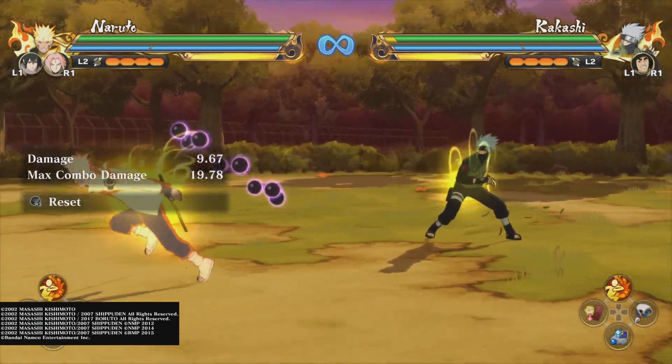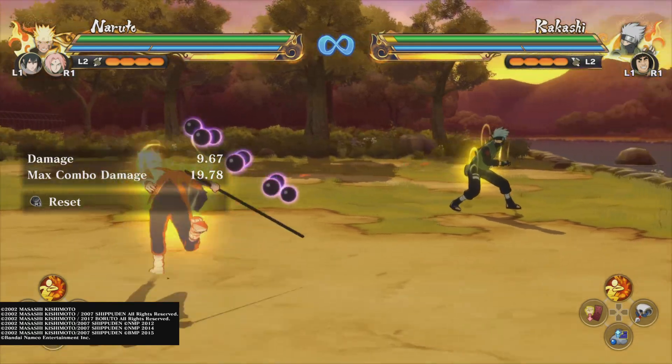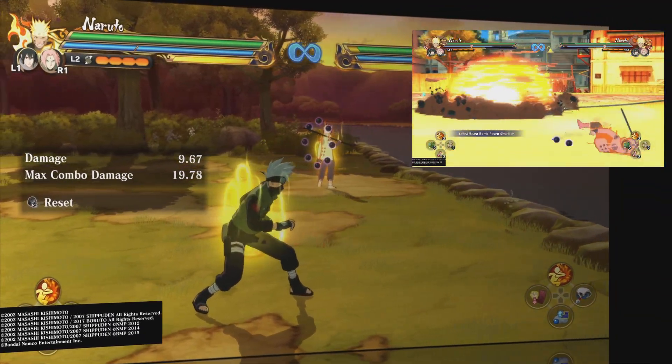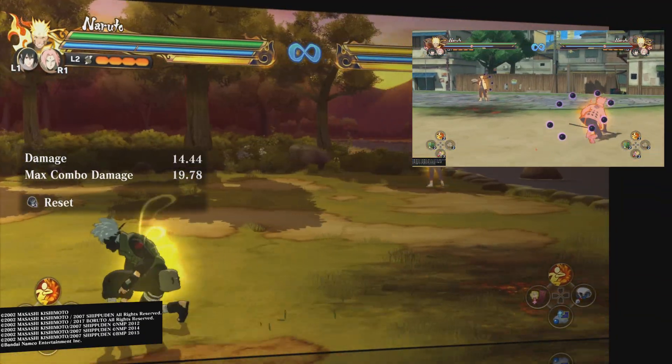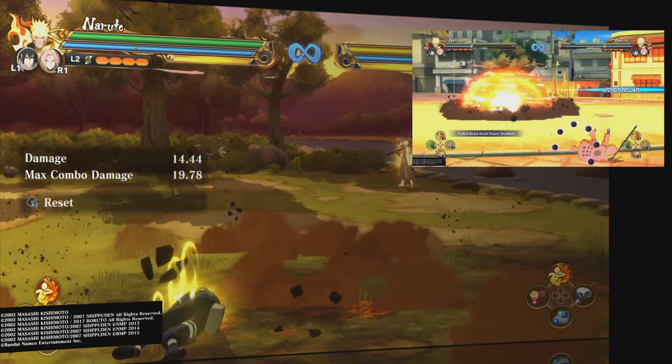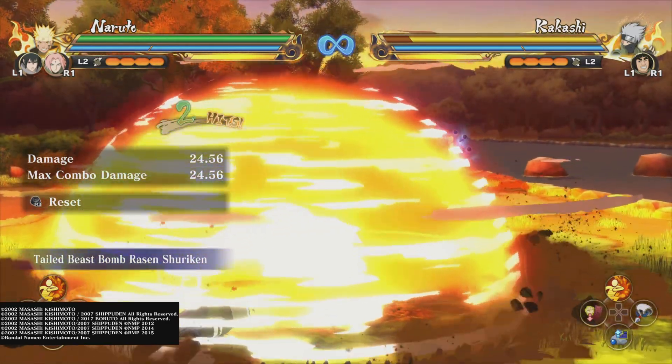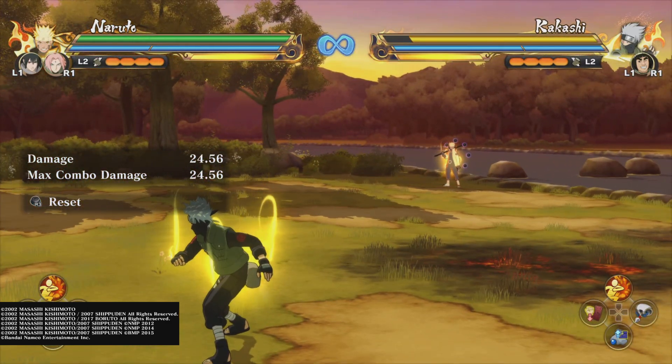Going over his next change — his jutsu also got buffed in my opinion. Before his jutsu would knock you away to a potential strike back, but now it gives you the new falling animation again, allowing you to combo after it. You can even throw another one and hit it again if needed. You do not get the strike back, but in this game I would say that strike back is less prominent now due to the fact that a lot of things no longer give you strike back. I would say that overall that is a good thing for him.